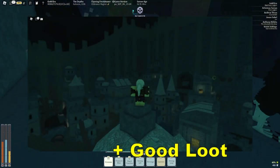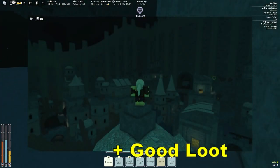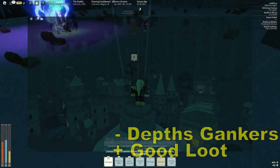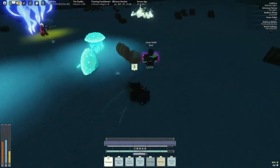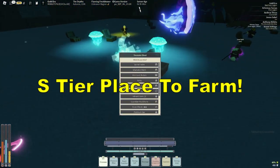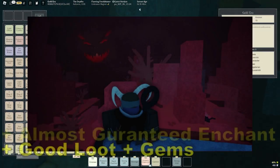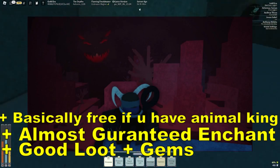At number 2 we have the Depths. The Depths always give good enchants and good weapons, so it's definitely a good spot to farm. However, depths gankers exist and they will probably gank you, so be careful — but it's still an S-tier place to farm while the 2x mode is active. Number 1 is Hellmode — it's kinda obvious, you get so much equipment from it.